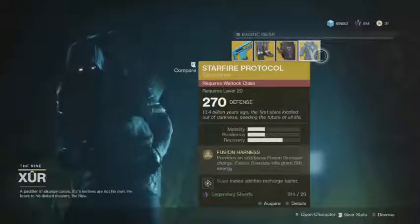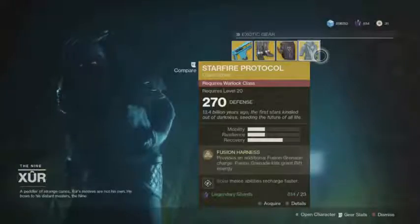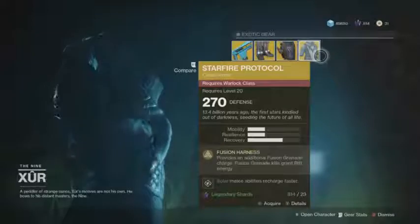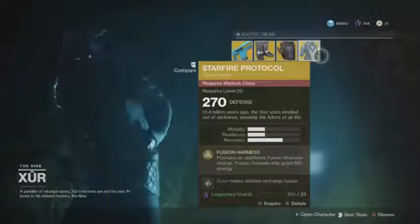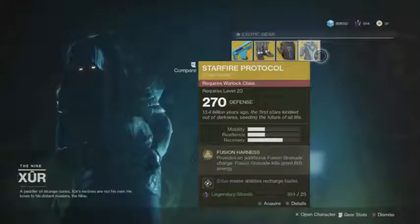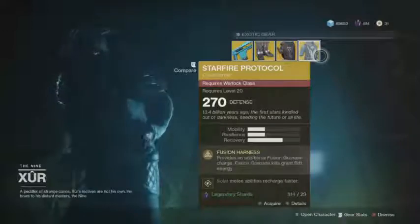This is only to be used with the solar Warlock subclass and only works with fusion grenades — if you have a different grenade type equipped, you won't get any benefits. You have to be on the solar version of the Warlock with fusion grenades to get anything out of this chest piece. However, rift is very important, and it's really nice to get that extra rift energy from fusion grenade kills while also having two fusion grenades instead of one.